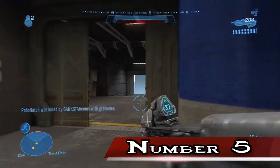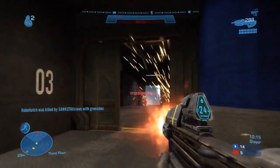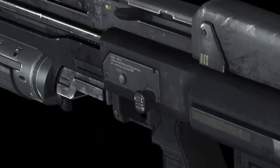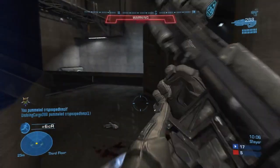Number 5. Although Halo Reach's Assault Rifle, the MA-37, is the predecessor of the MA-5B from Halo 1, on the right side of the rifle just above the trigger mechanism, it reads MA-5C Mark IV.